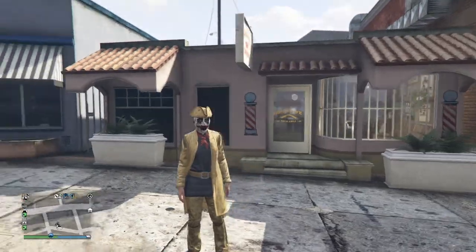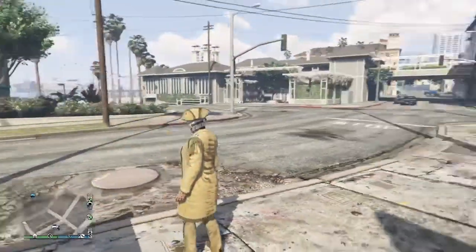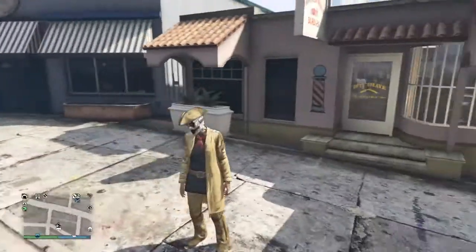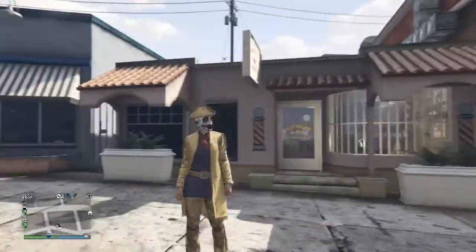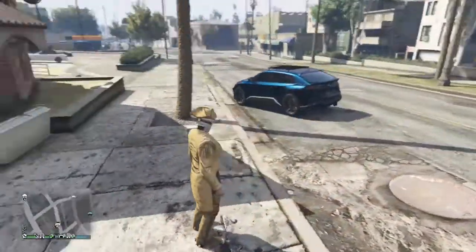The next one here is the frontier outfit that you had to do the treasure hunt to get — I don't know if you can still do that or not. And then I just did the telescope glitch with this mask. I think it looks cool, you know, scary for Halloween. I really like this one.